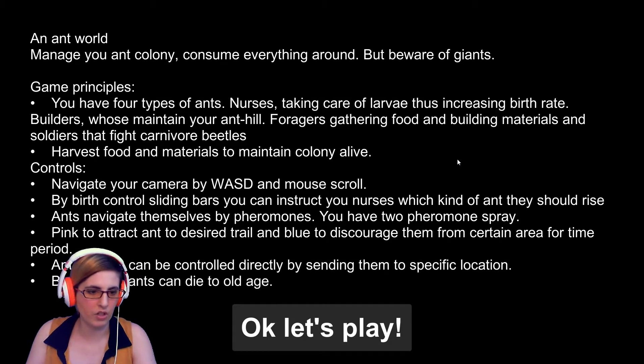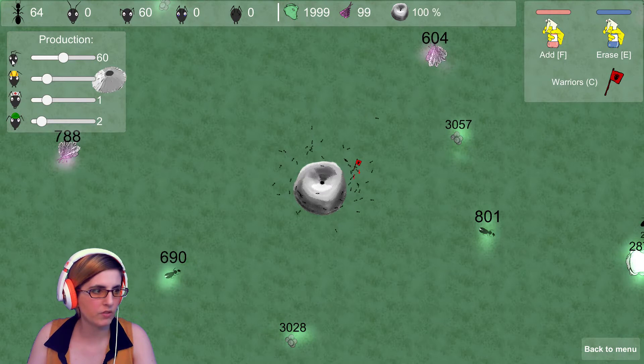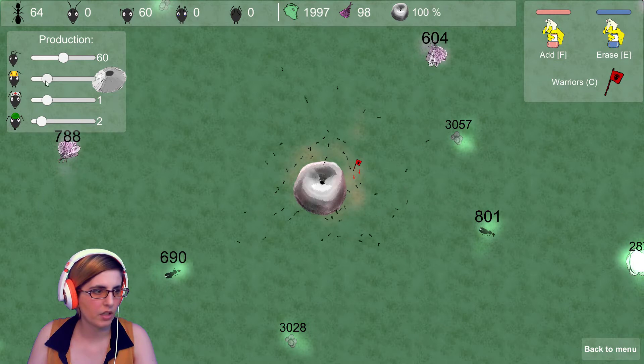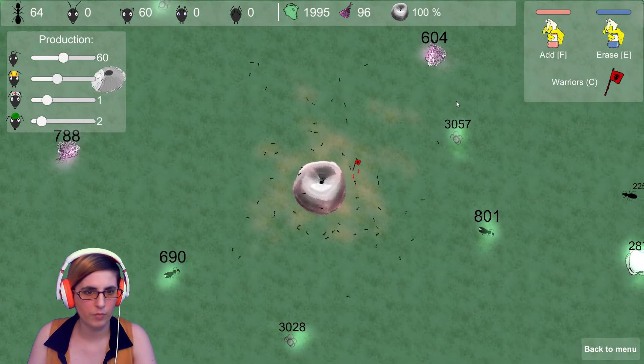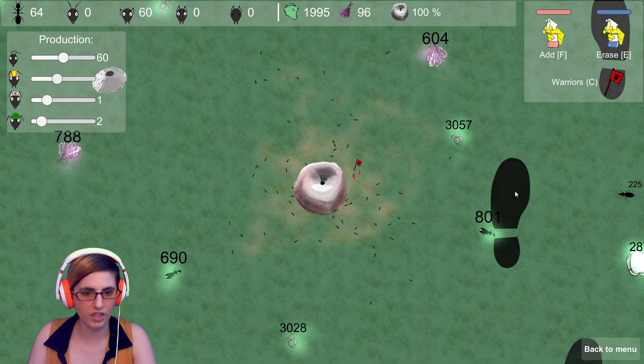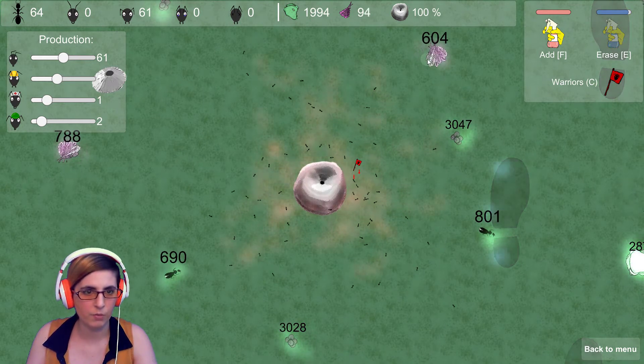Ant soldiers can be controlled directly. Ants get old and die. I don't know what kinds of ants these are. Don't go there... maybe go there.